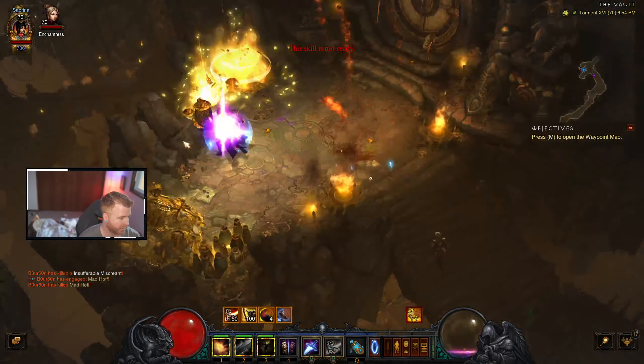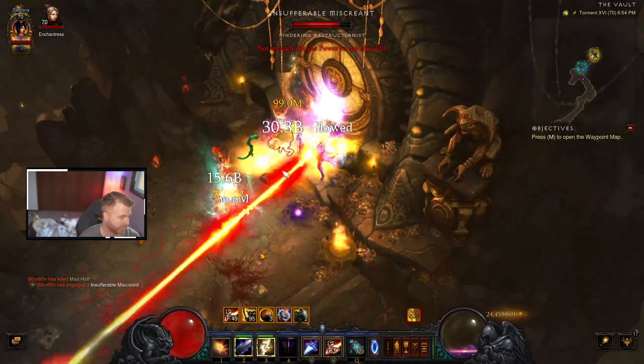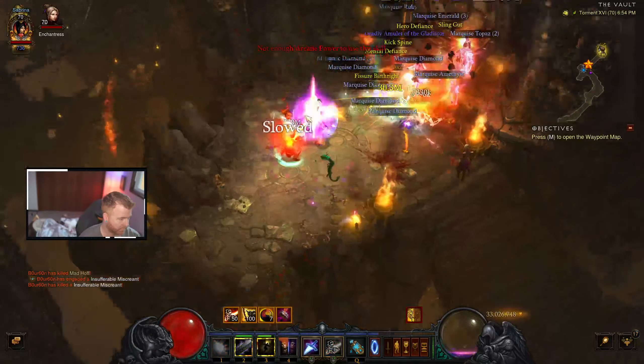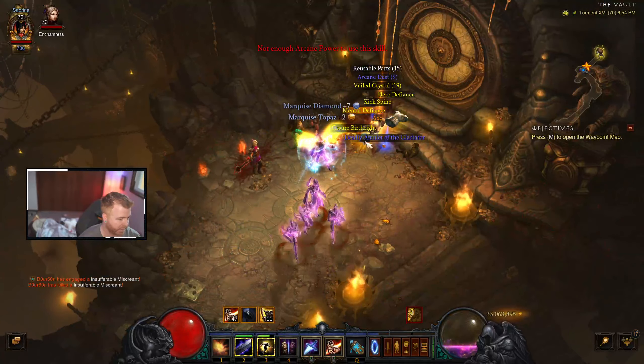If you alt, you can see the things that are on the ground. My enchantress died too. Once you finish the vault and you've gathered everything, you will go meet a boss. Come on, kill the goblin!